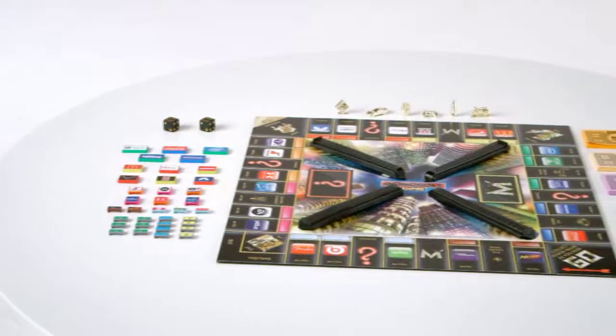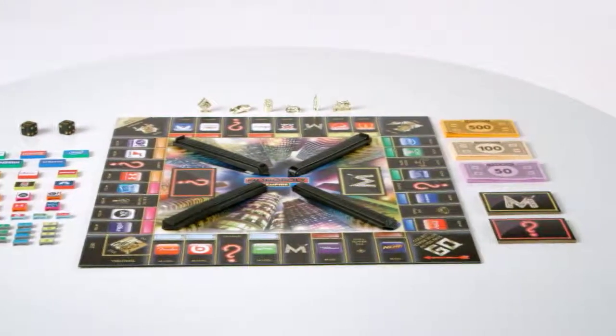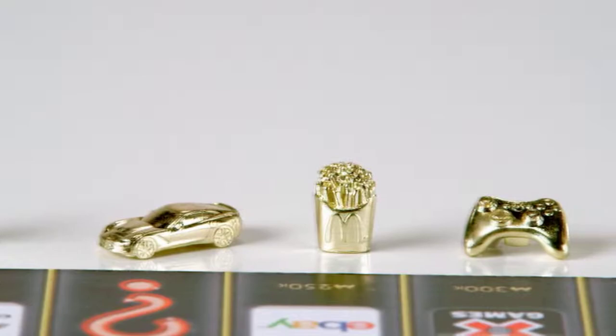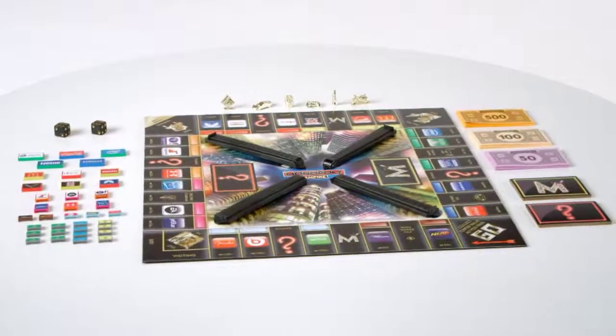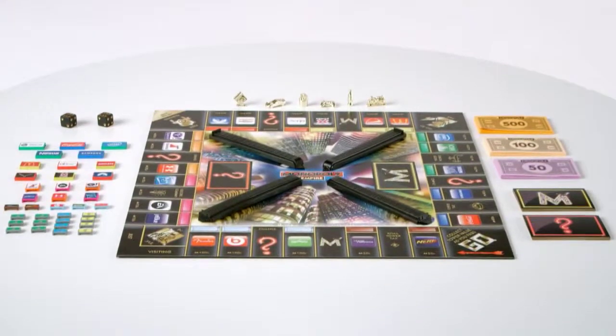Monopoly Empire is for 2-4 players ages 8 and up, and comes with game board, 4 towers, 6 tokens, 30 billboard tiles, 6 office tiles, 14 chance cards, 14 empire cards, money pack, and 2 dice.